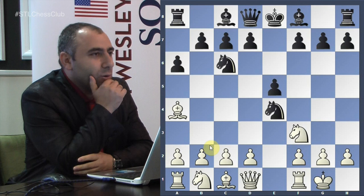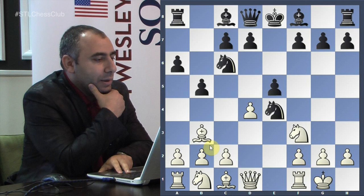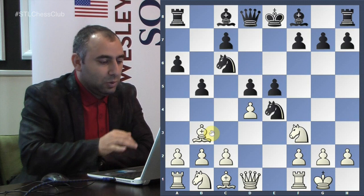This is called the Open Spanish, and it leads to a forced sequence: d4, b5, Bishop b3. It's very risky to open up the e-file because Rook e1 will come in and create big problems. For example, if you take, there could be a bishop d5 type of move — big problem. So he played d5 instead.